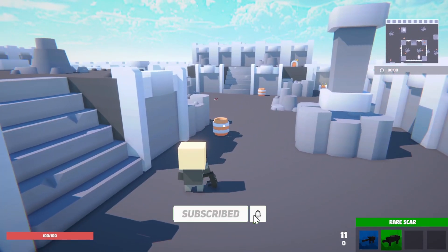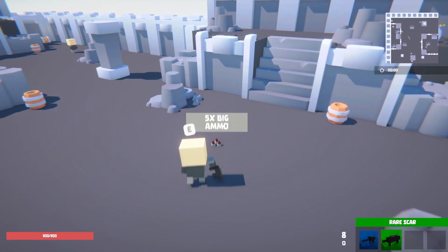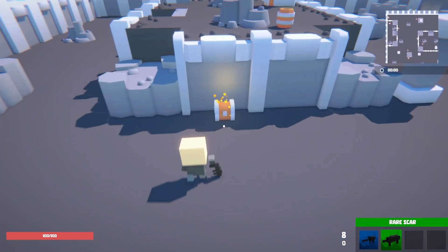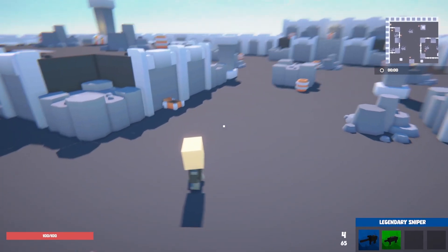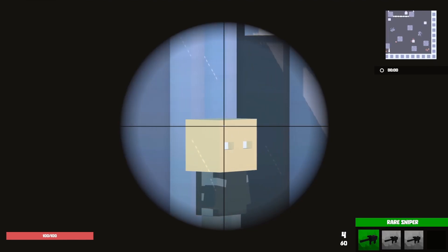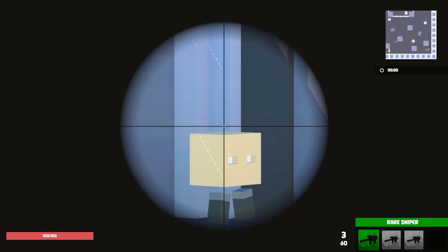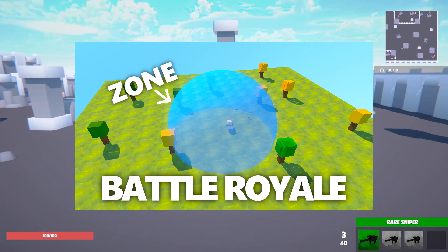If the opponent has no more lives, he is not eliminated like in a normal battle royale game — he simply gets a new spawn. The simple reason is that the map is way too small. The battle royale mechanic is still built in; there is a zone that gets smaller and smaller, but I have switched it off for this video. If you want to find out more about that, just click on the video in the description.